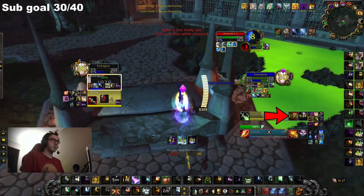Since this rogue has no trinket and no Cloak of Shadows, they will be sitting a full fear. If I am able to fear this rogue and get dots up on them, the game should be over.